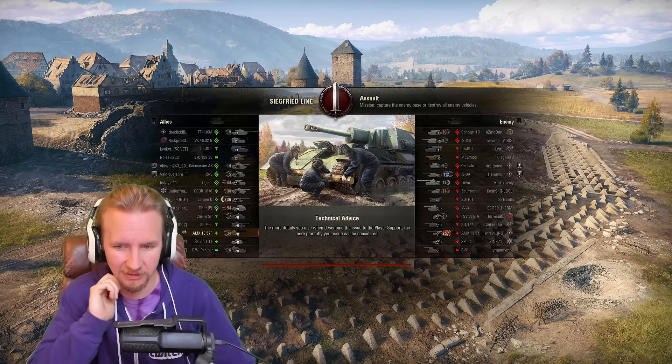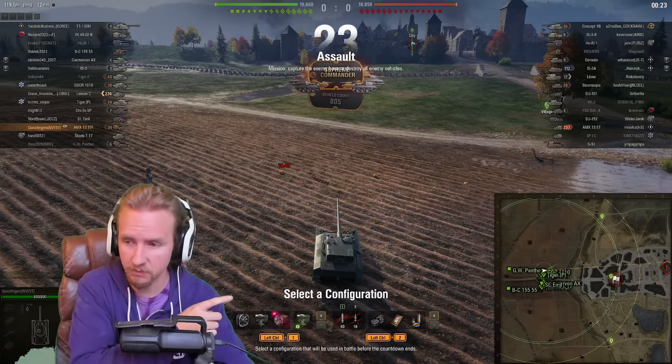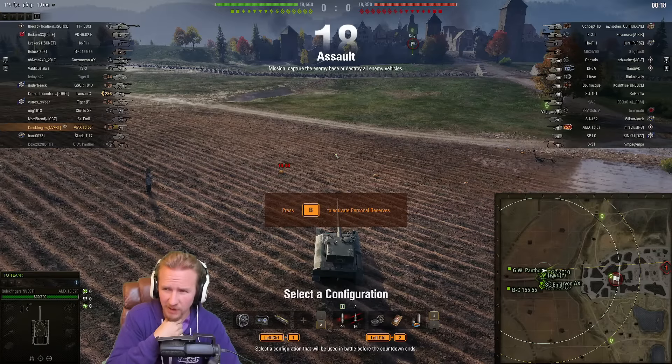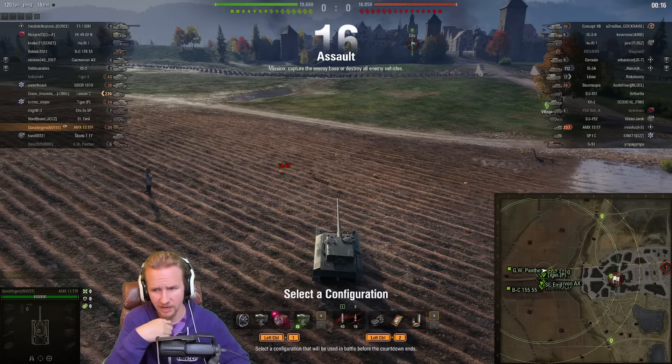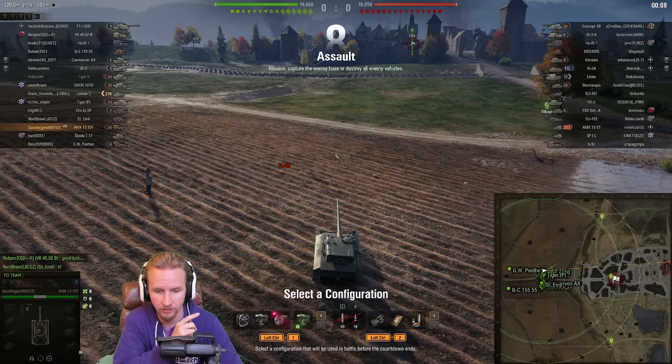On this map, do I want a full damage build or more of a scouting build? I think this map suits a damage build, so that's what we're going with. One of the horrible things about this tank is it carries very little ammo, so I run two loadouts — one for good matchups and one for bad. I'll take more gold rounds here to give myself a bit of an advantage.